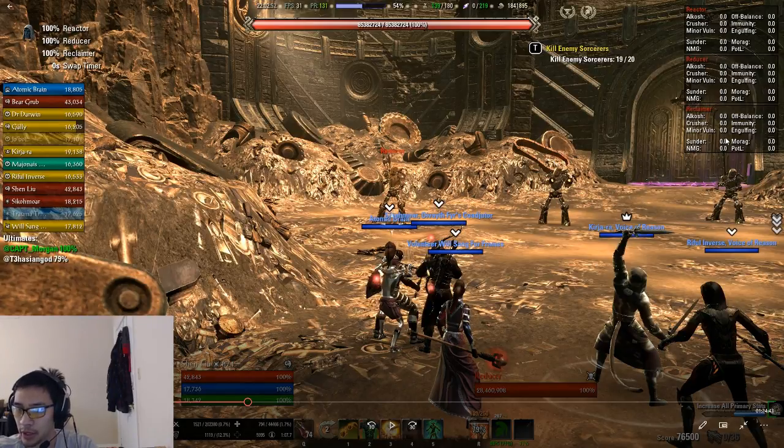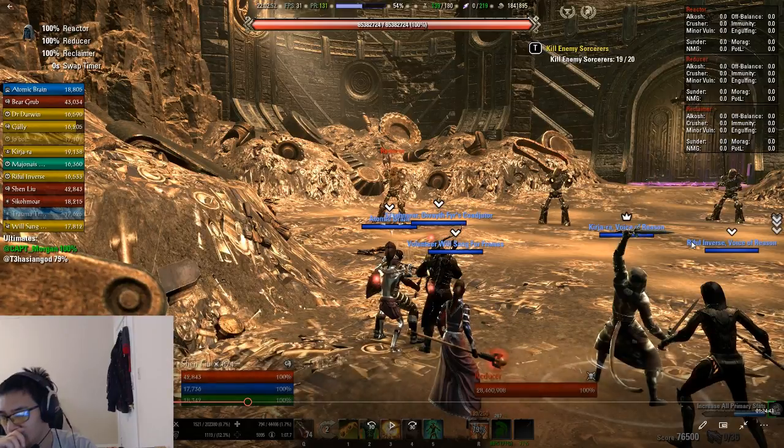Some groups call them the fire boss, the lightning boss, and the center boss. Others use the names Reducer, Reclaimer, Reactor, or simply left, center, and right. It's important to establish a naming convention because there's a mechanic where you'll need to stop DPS on specific bosses at certain points. As raid lead or as a player, you should be able to call out clearly — for example, 'stop DPS on Reducer.'